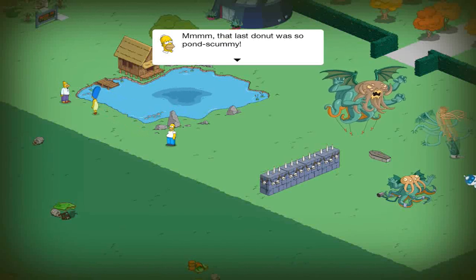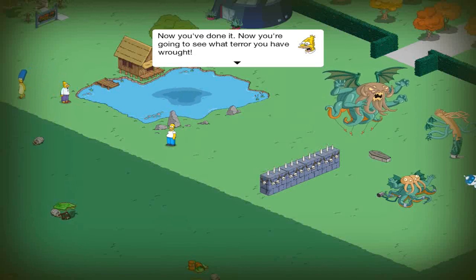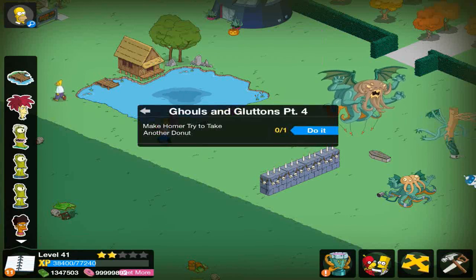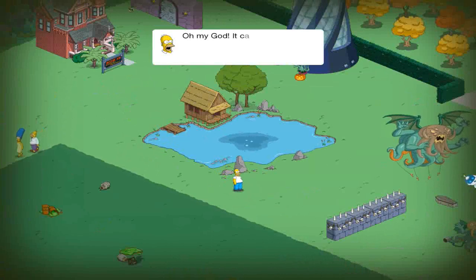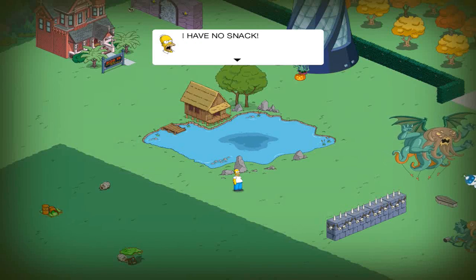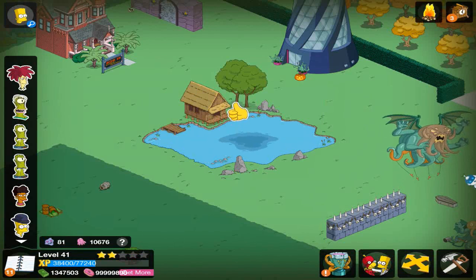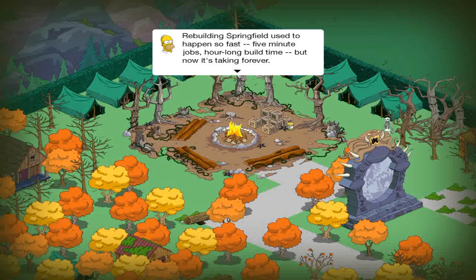That last donut was so pond scummy. Now you've done it — now we're going to see what terror you have wrought. Overreact much? So we have Homer take another donut for 60 minutes. Oh my god, it can't be! No! There is no donut. The horror! I have no snack. So that evil rises from the water — tune into Fox, 8/7 Central to find out what. Now we're going to be moving on to the experience points machine, so let's get right into that.